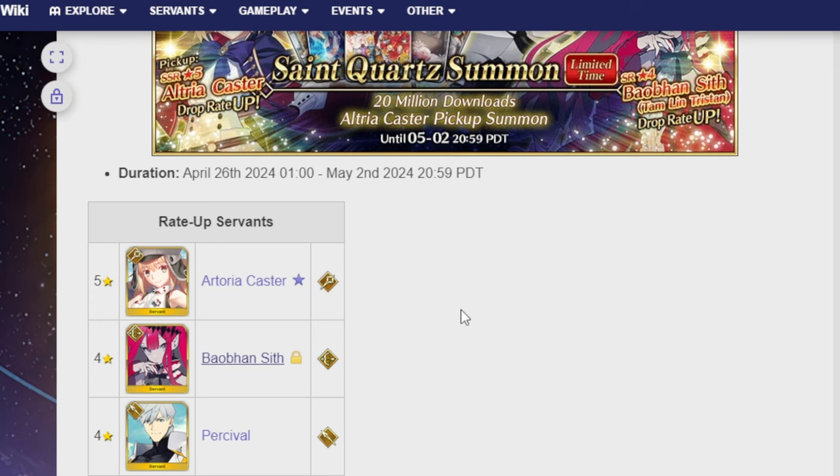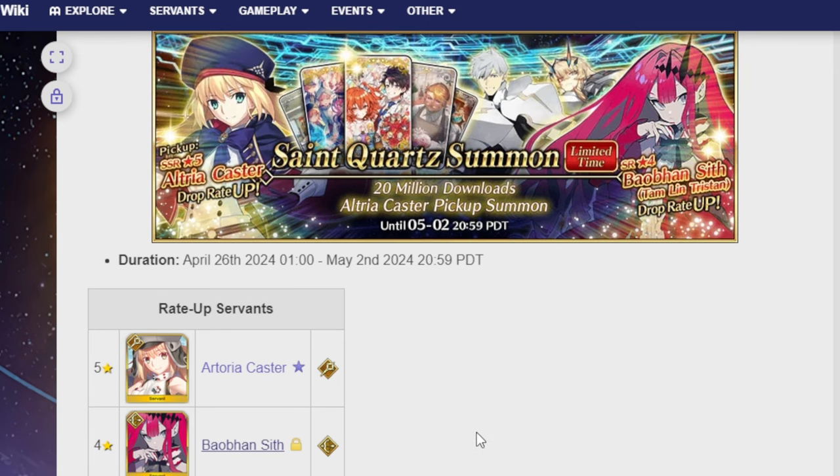Honestly, I actually don't think there's a single miss in the units that come with Lost Belt 6. I think every single one of them is either top tier or insanely good in some kind of way. We got Castoria, Oberon, Morgan, Melusine, Bargust, Babu Sif, and Percival. That should be all of them, and all of them are good.